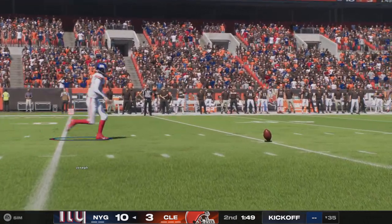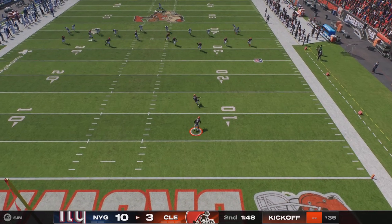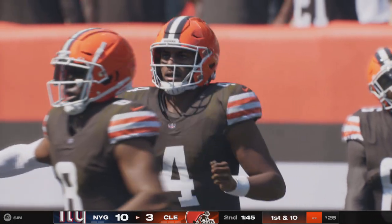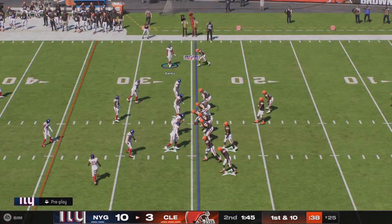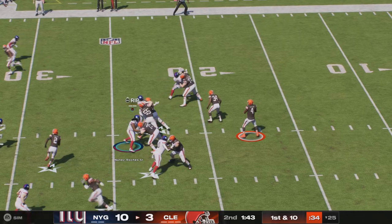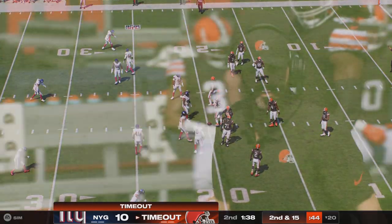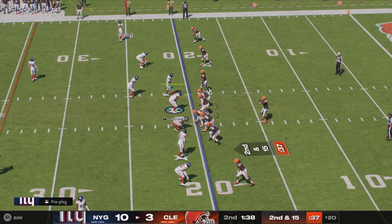Both teams ready to go once more as the kick's away. Now the return coming from the seven, and he's brought down right at the 25-yard line. The Browns offense ready to see what they can do on their second possession — just the lone field goal for them so far, down 10-3. They'll start first and ten. The rush gets there, he'll be tracked down. The Browns going to use the first of their timeouts and get together prior to the second down play.